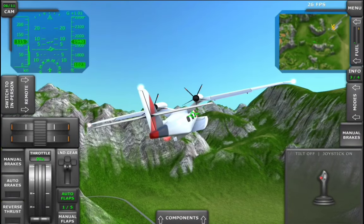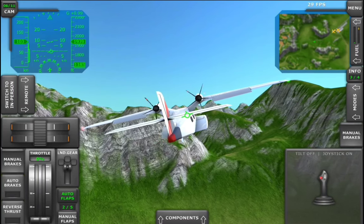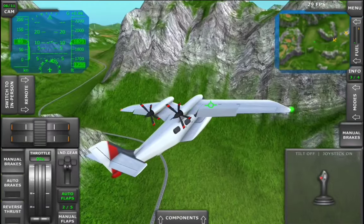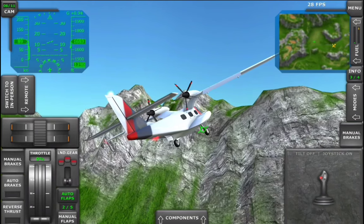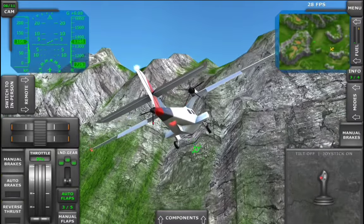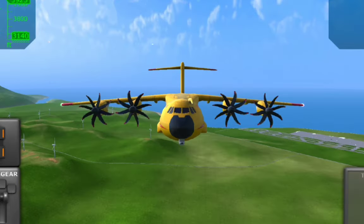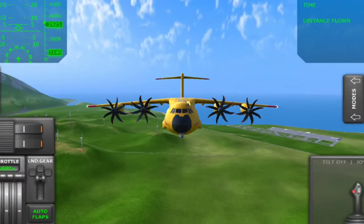Oh no, my speed is getting low and I'm still pitching up. This isn't good, and we are heading towards another mountain, which makes this much worse. Maybe autopilot can help. Oh god, we're going to stall. And there we go — I've stalled. I still might be able to land safely. Maybe. Okay, never mind. Well, it turns out we can fly with no nose. Thanks for watching and I'll see you in the next video.